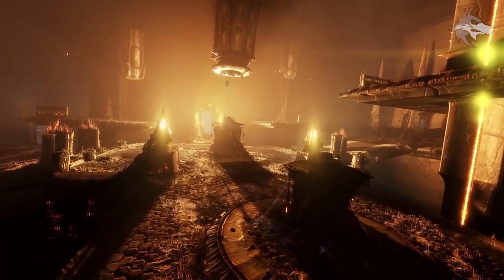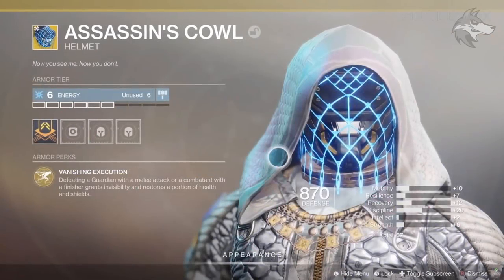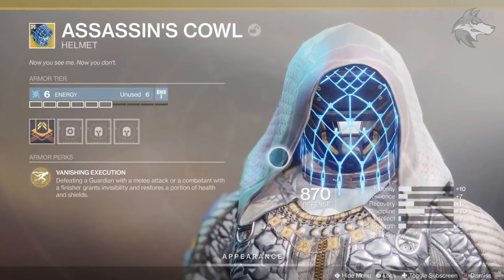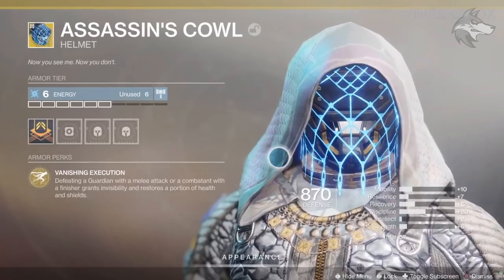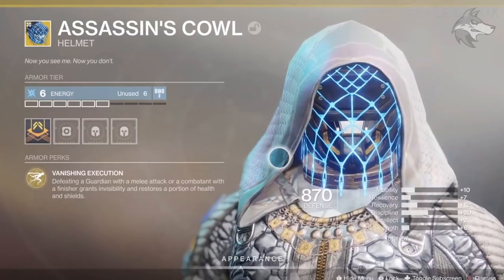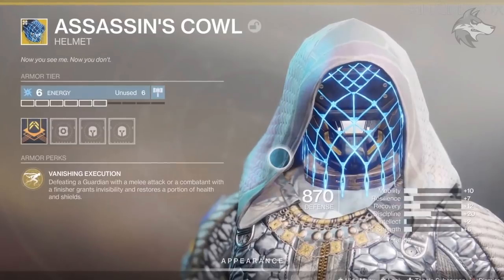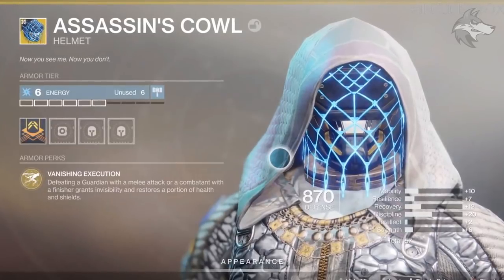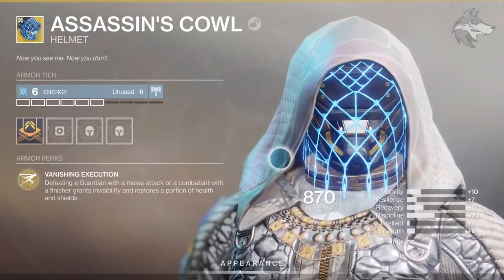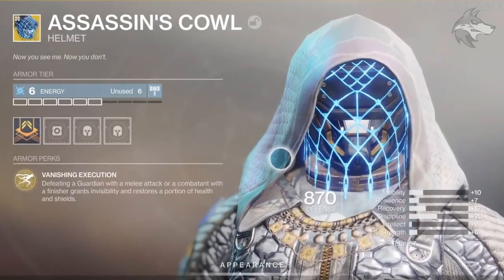Speaking of interesting and exciting — Hunters, pay attention — we have the Assassin's Cowl. This is a new helmet. "Now you see me, now you don't" is a pretty cool flavor text, and it comes with Vanishing Execution. It appears we have a different kind of preview of the intrinsic bonus for exotics, so it's automatically on the UI. With this exotic, defeating a guardian with a melee attack or a combatant with a finisher will grant invisibility and restore a portion of health and shields. So health and shields back on melee with an instant invis effect — definitely interesting and could have some pretty cool uses. Turns out we've definitely got a new exotic here.